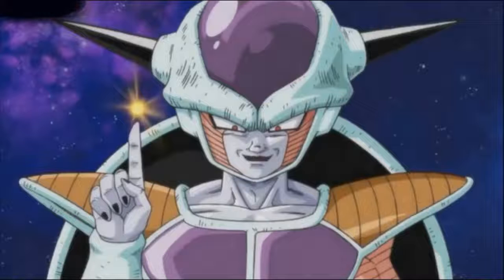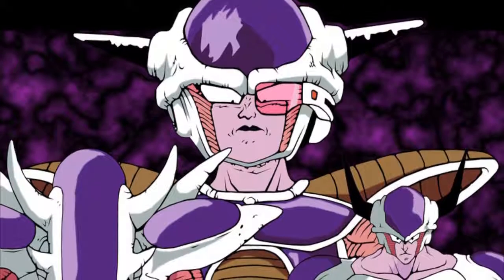According to what Frieza said, if he is in his final form he has issues controlling his power — which we don't really see demonstrated, but okay. So he created these other forms to suppress his power and basically not destroy everything around him. That's why the forms are there.